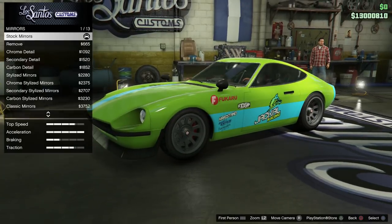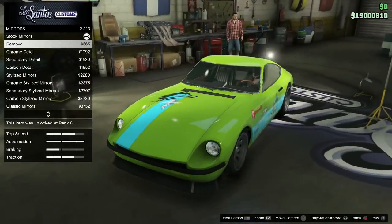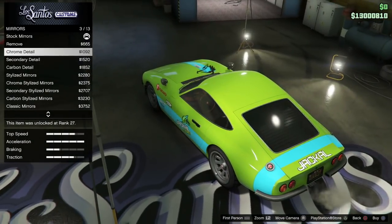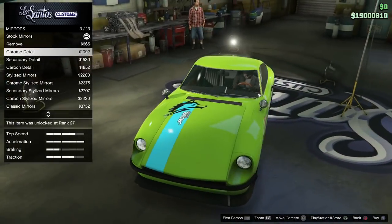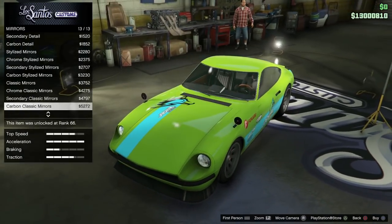Let's look at the mirror options. There are several mirror options to choose from, and you can also remove your mirrors. To be honest, you don't really need mirrors in GTA Online anyway, even if you're driving in first person. But here are the different mirror designs you can choose from, giving you even more customization choices for your Karin 190Z.